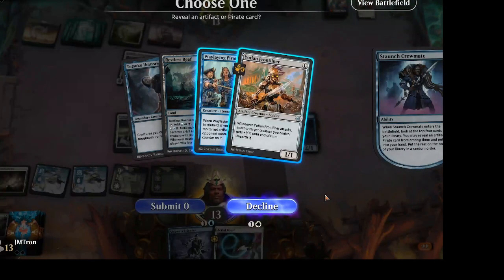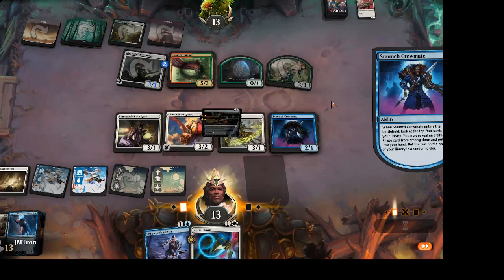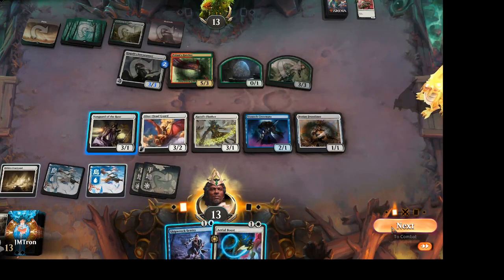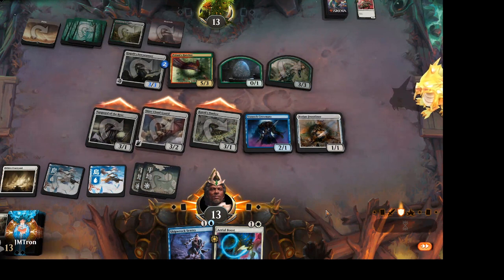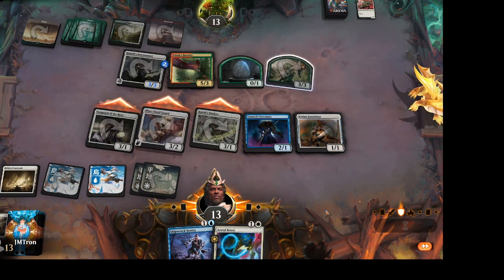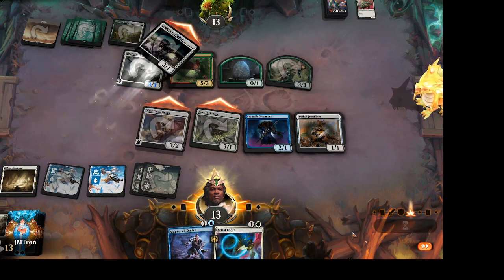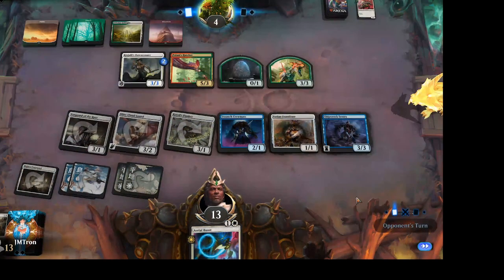This is good value for Jordan — he's looking at a Waylaying Pirates or a Yoshian Frontliner, from Brothers' War: a 1-1 that pumps another creature when it attacks and can be unearthed for one. A second Hatcher is coming down, but Jordan is doing what Jordan does — finding the aggressive lines. He still has Aerial Boost in hand, which can sneak in five damage out of nowhere with one of these three-ones. He could potentially cast it sorcery speed just for the plus 2, plus 2, flying.